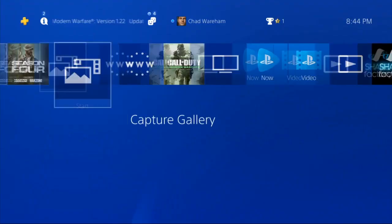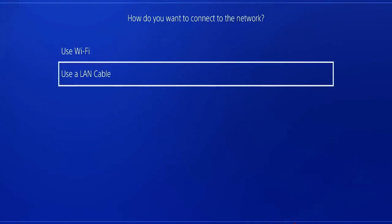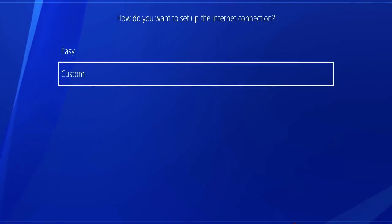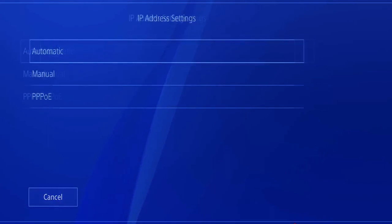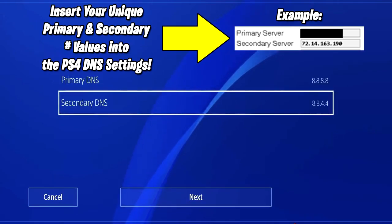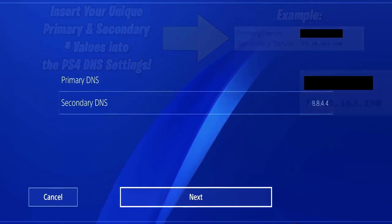Take the primary and secondary server values from the results, then head to your PS4. Go to Settings, then Network, and select Set Up Internet Connection. Choose Wi-Fi or a LAN cable — I'm using Wi-Fi here. Select Custom, choose your network, leave IP address settings on Automatic DHCP, and leave hostname as Do Not Specify. When you reach DNS Settings, hit Manual, and input the recommended primary and secondary DNS values.